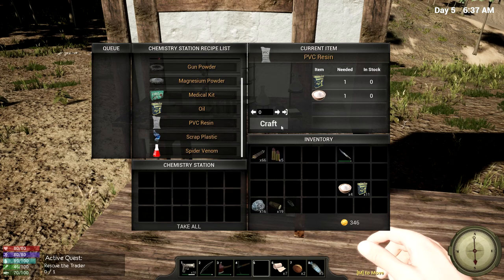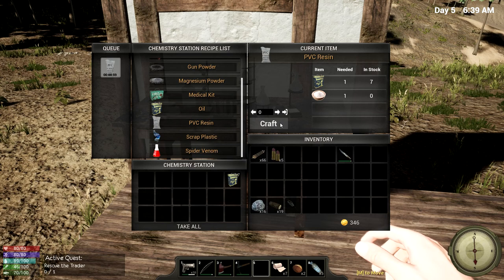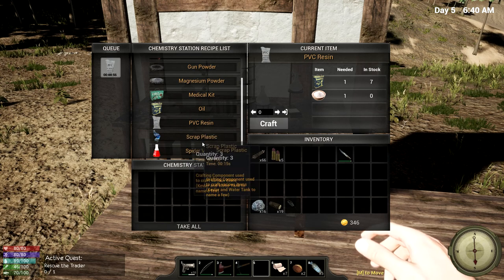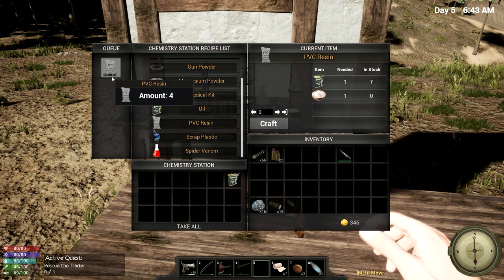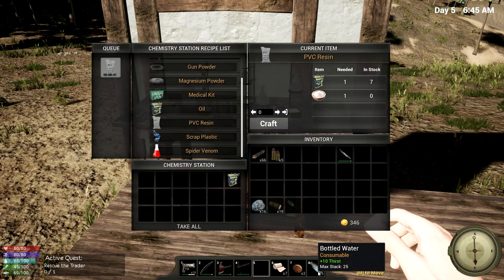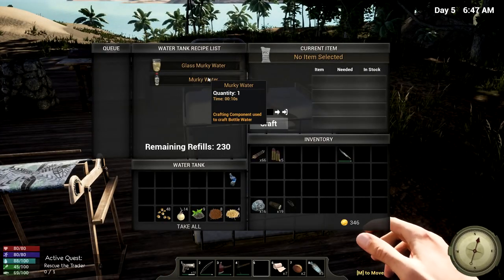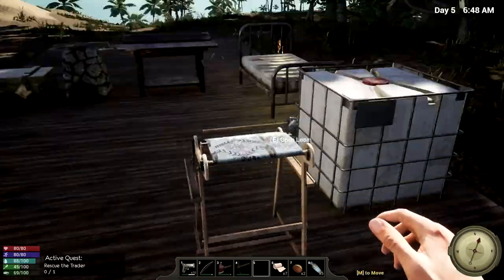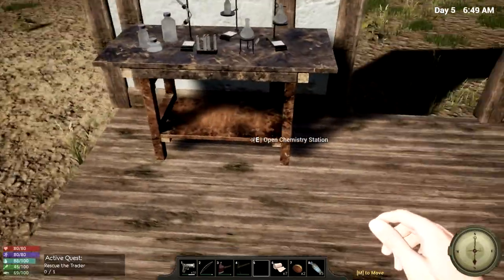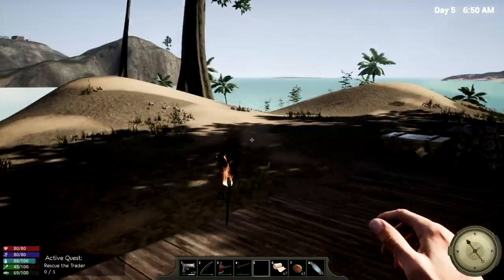Alright, we have to put them in here. Then we can make salt and oil, make some PVC resin, which we can then turn into scrap plastic. I'm gonna get a couple of these. That's gonna give me four scrap plastic eventually, which is gonna turn into two bottles of murky water in the water tank. So all of that trouble just to get two bottles of water. I'm not a fan of this system, I must admit.